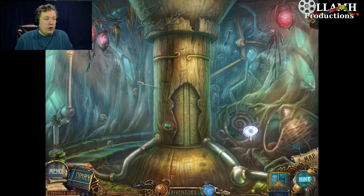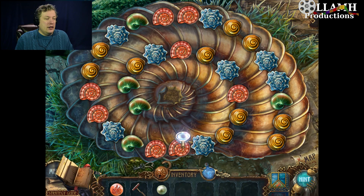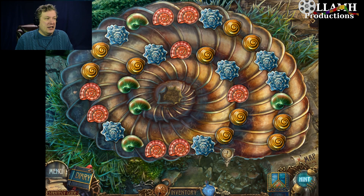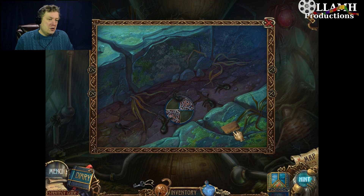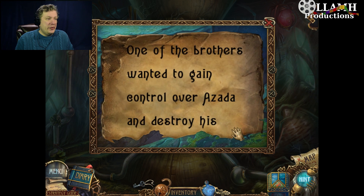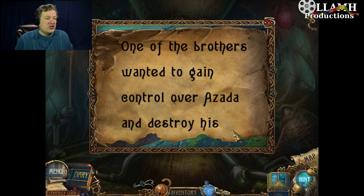I don't know the right combination. Of course you don't. Looks like there's a shell that's missing. What's that say? One of the brothers wanted to gain control over Azada and destroy his...